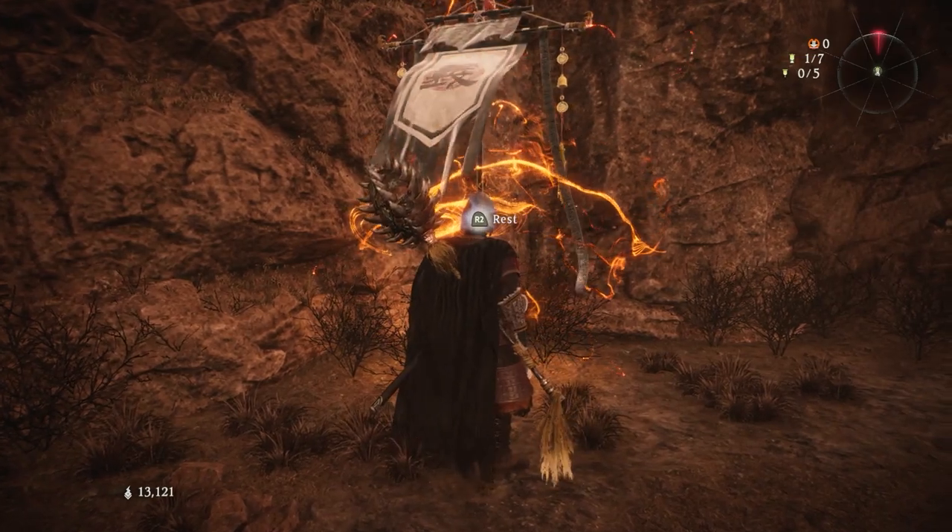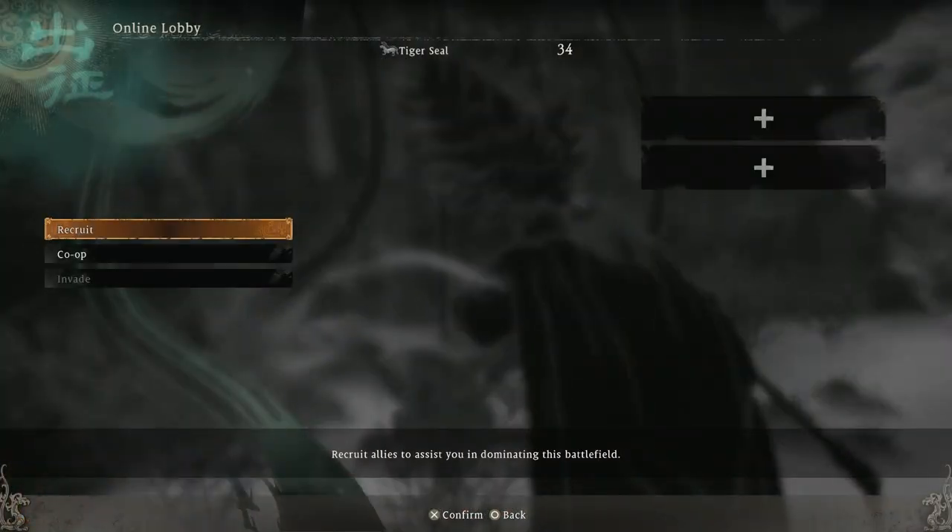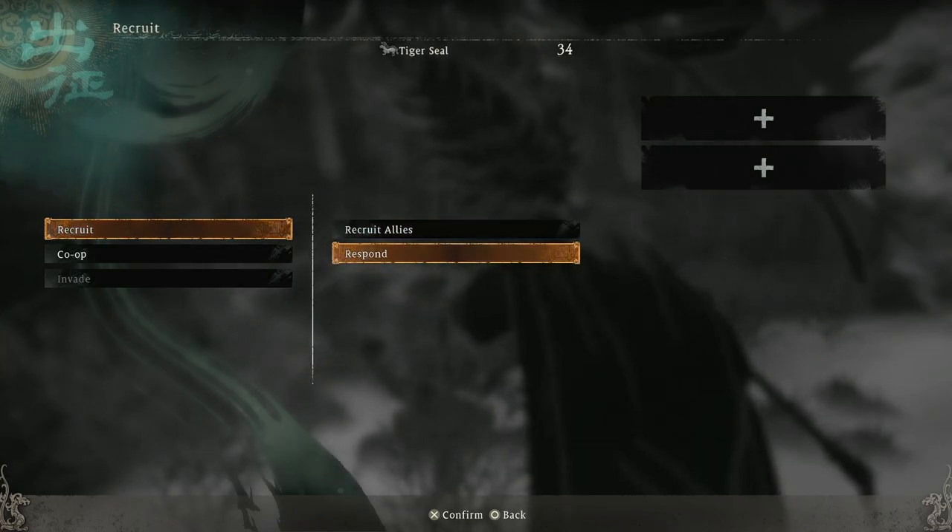You can't co-op until you beat the first boss. Then you need to get to one of these and go to Online Lobby, where you can recruit allies.